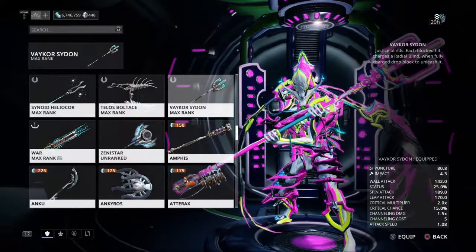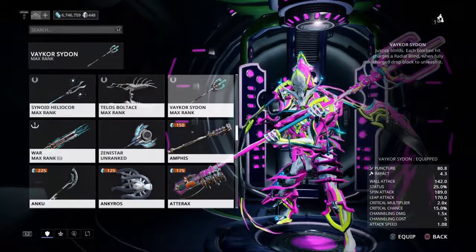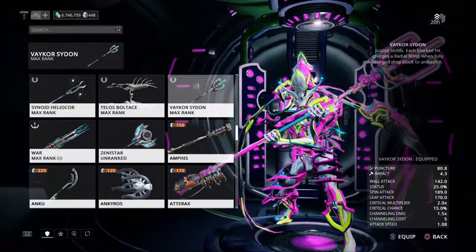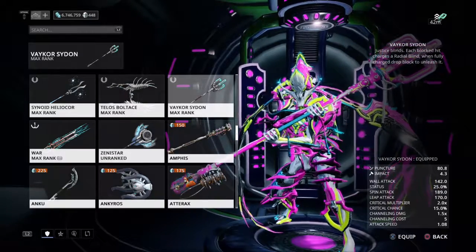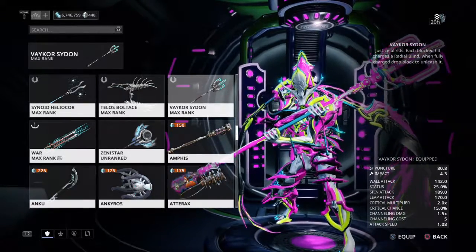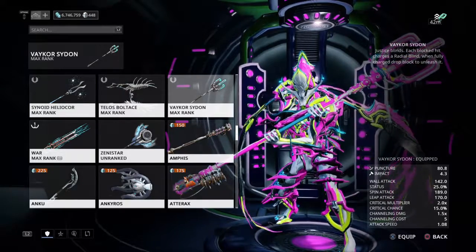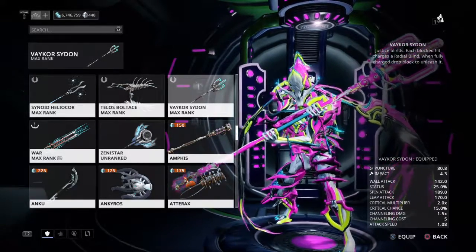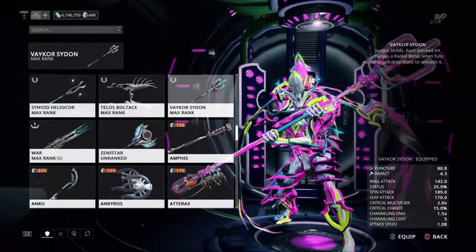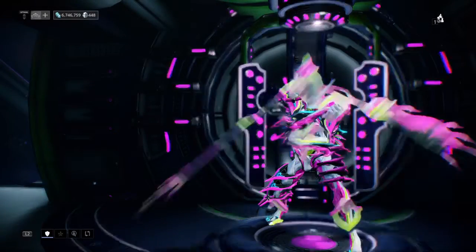So basically, you'll have this equipped and you just block with this. And then once it charges up, you'll see a charge thing appear on your screen. Once it gets to 15, then just let go of block, and your Warframe will lift up the melee weapon a bit, and the radial blind will affect the area. I believe it's affected by range — let's just look at the build. It's affected by Prime Reach, I think.